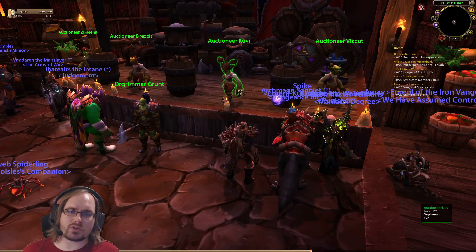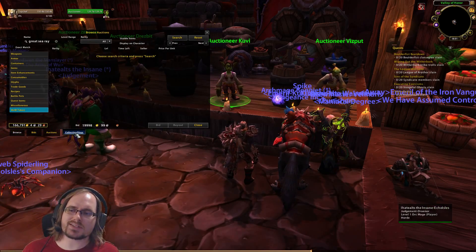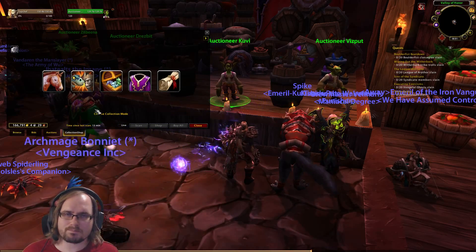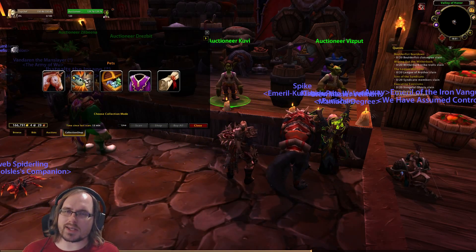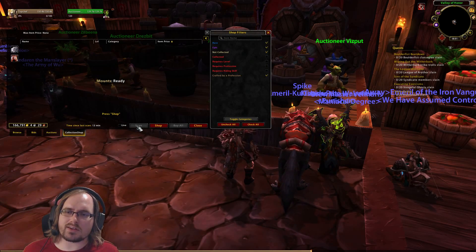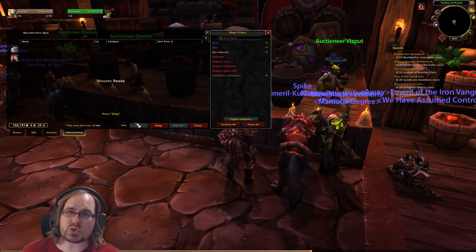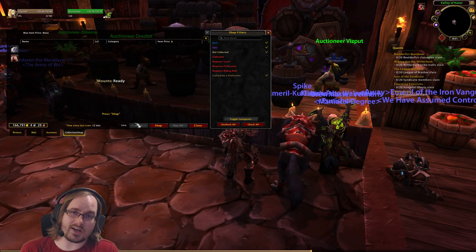Now to use the add-on, you're going to go to an auction house, click on an auctioneer, and down here there's going to be a tab that says Collection Shop. Once you get in here, click any of the categories or icons here and then you're going to hit the scan button. The scan is going to then take an inventory of everything that's in the auction house.